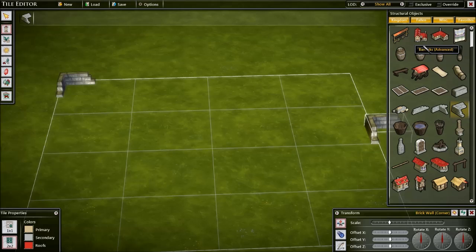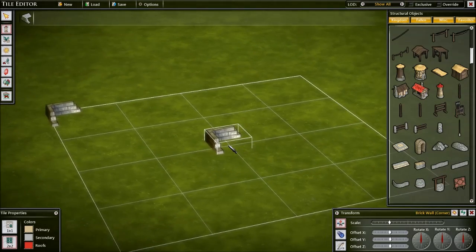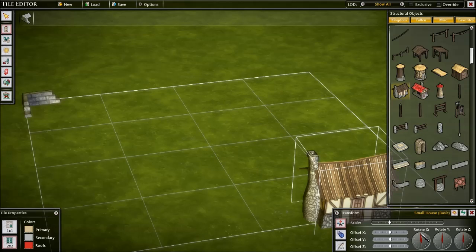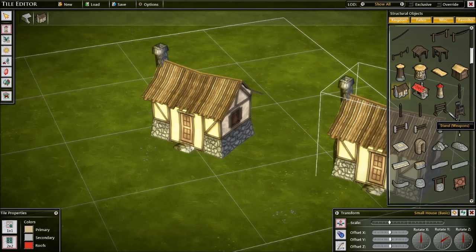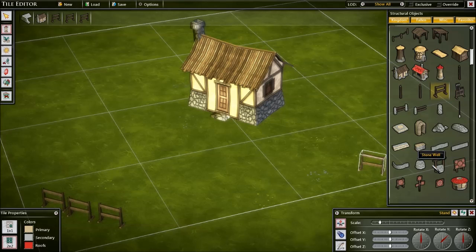I'm going to make a little quest tile, and what this will be is just a little hut in the woods. It's been a while since I've actually made one of these. Put some fences around. You can shrink the size if you're not — like this is awfully big, relatively speaking. Here's a well — that well's too big relative to the house.